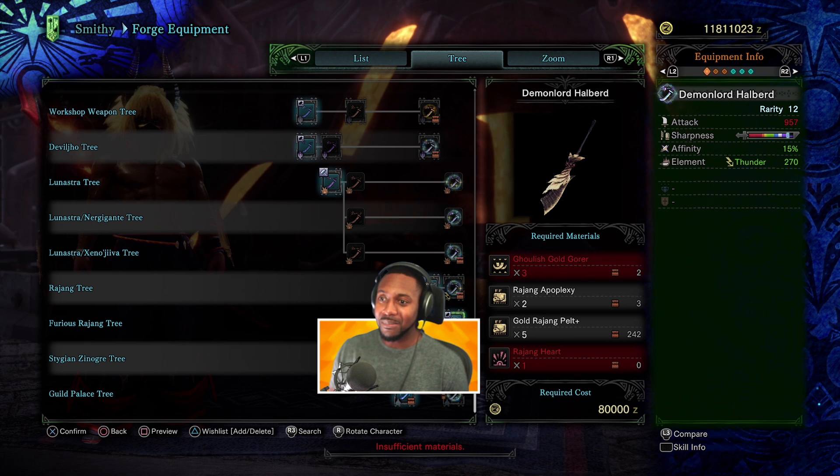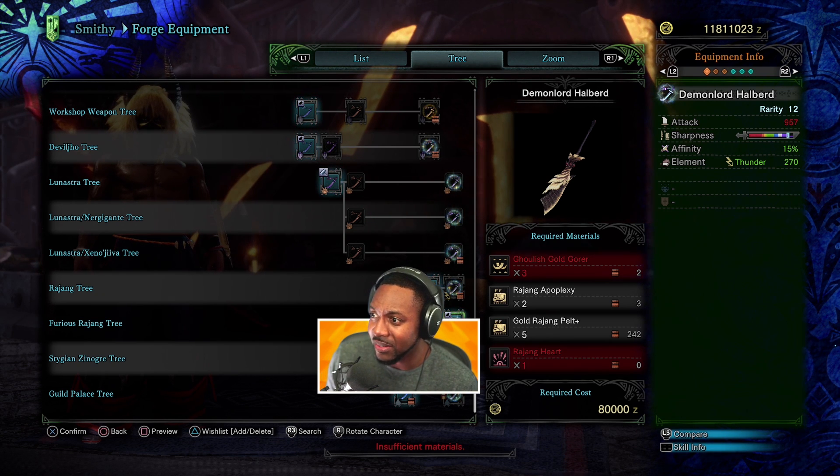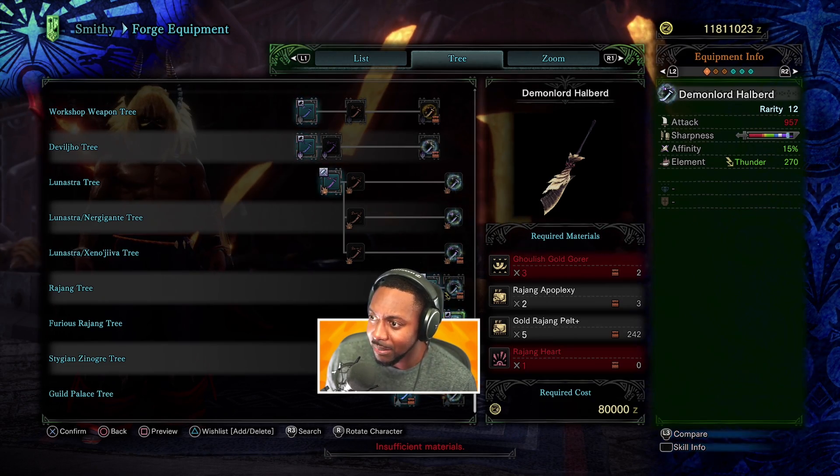Master's Touch is even debatable because that's a good amount of purple to go without having to switch or sharpen your weapon. So that might be the new non-meta Safi'jiiva armor piece. The damage is pretty good too — 557 for attack. I'm liking it a lot.